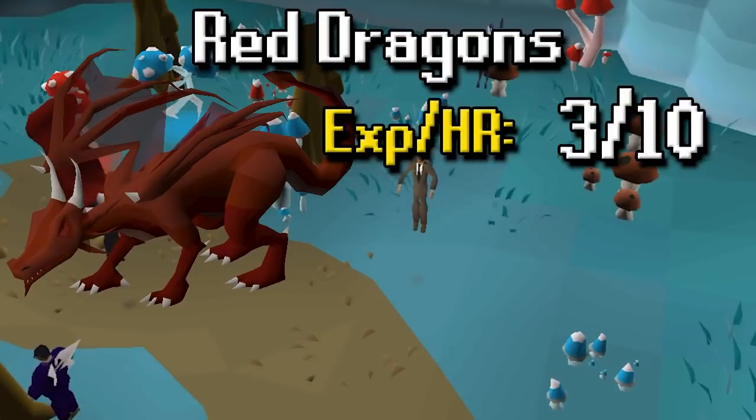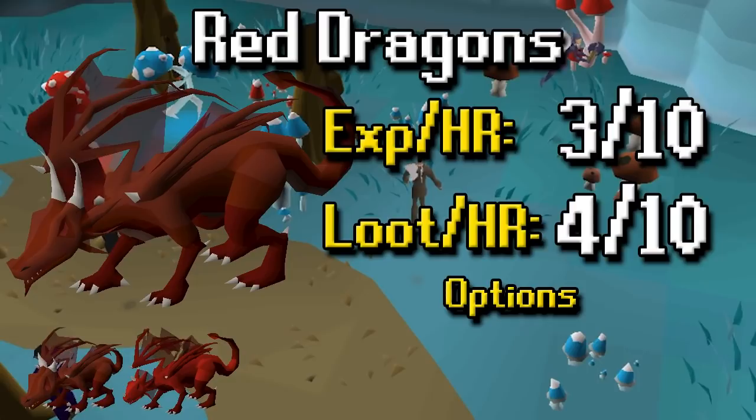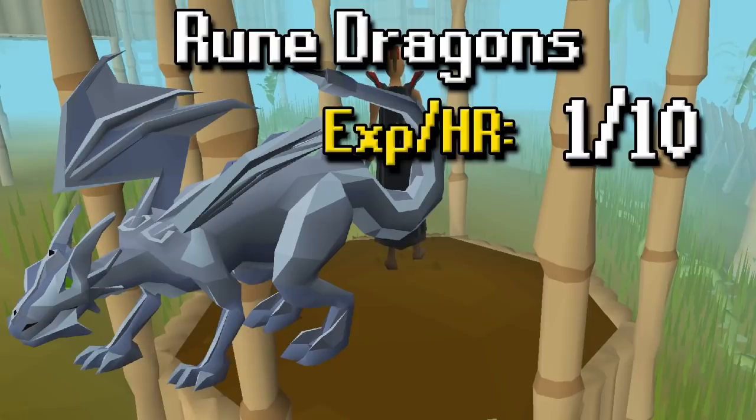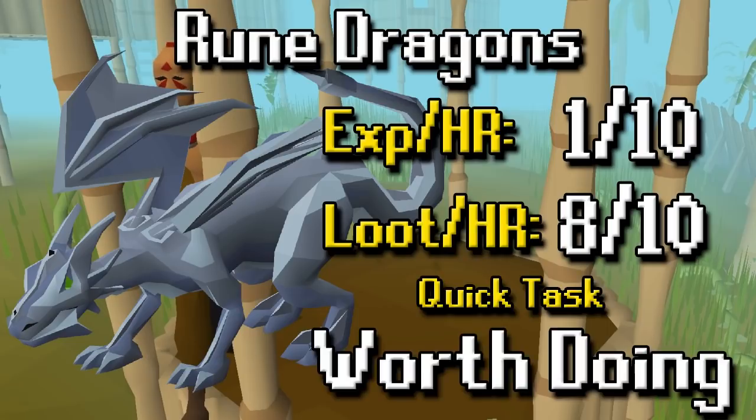Red Dragons' XP per hour is a 3 out of 10 and loot per hour is a 4 out of 10 — nothing too staggering. It's a higher level dragon so it's harder to kill, and dragons don't really drop anything too great beyond bones and hides. The great thing is you have options: regular dragons, baby red dragons, or brutal red dragons. If you want to make money go to brutals; if you just want to get the task done quickly go to babies — so for that reason it's worth doing. For Rune Dragons, XP per hour is a 1 out of 10 — high level dragon, hard to kill — but loot per hour is very very good, and it's also very quick. Worth doing.